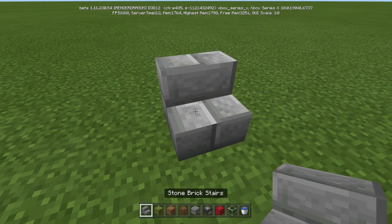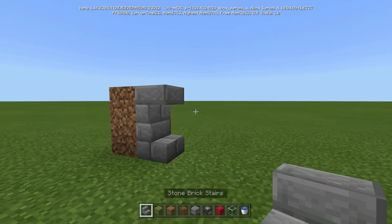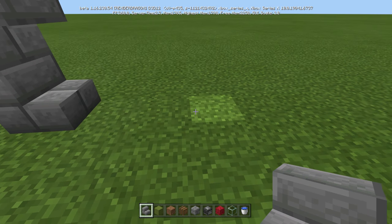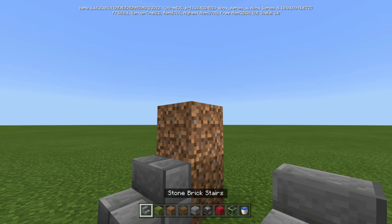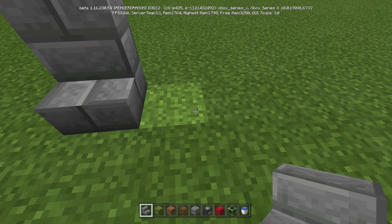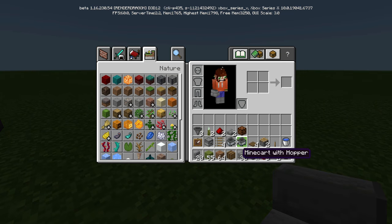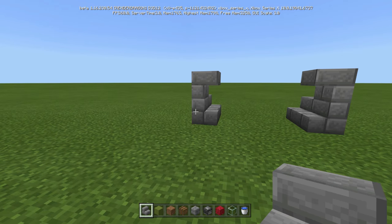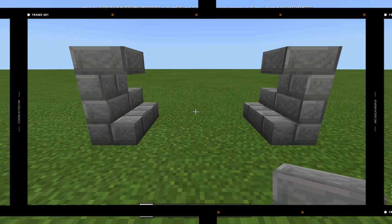We're going to start by putting a regular stair like this. We're going to go behind it with our junk blocks and put another one upside down. We're going to go over three — one, two, three — and put stairs there, basically the exact same thing, and stairs there. Then we're going to go behind it and put stairs there and there. Now just take your two water buckets and make yourself a little infinite water source, because you are going to need multiple buckets of water.